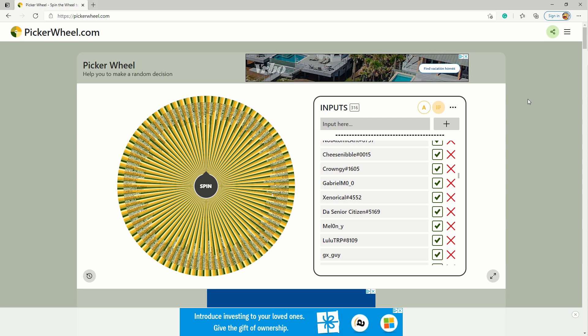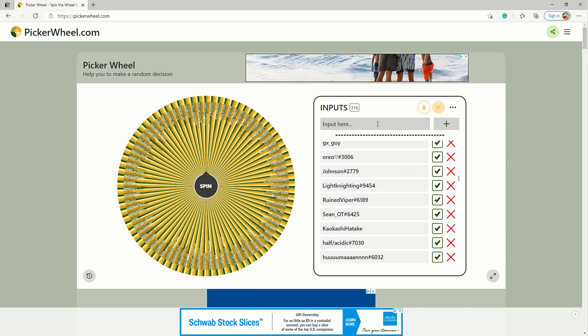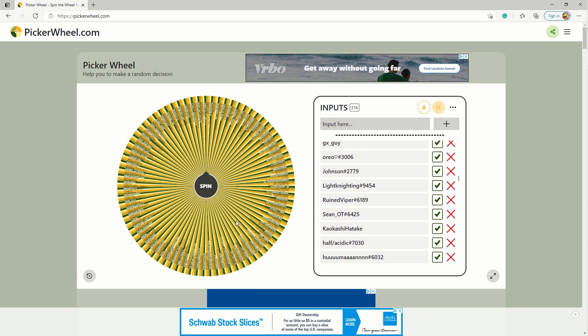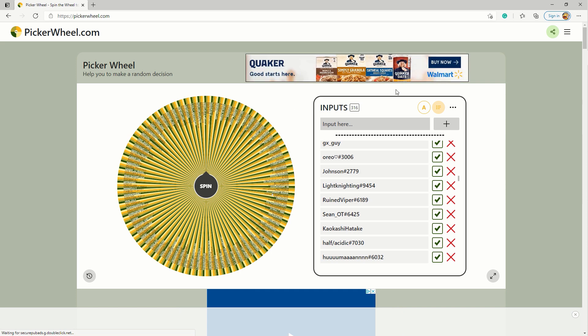And here we have it folks, our lovely picker wheel. I have been using this thing for quite some time now and I have had no complaints. All you got to do is have your list of names, input them in here, and it'll be entered into this raffle which will eventually spin for a winner — in our case, 3 lucky winners. We have a total of 316 contestants, a lot similar to our previous video which I believe was 306.